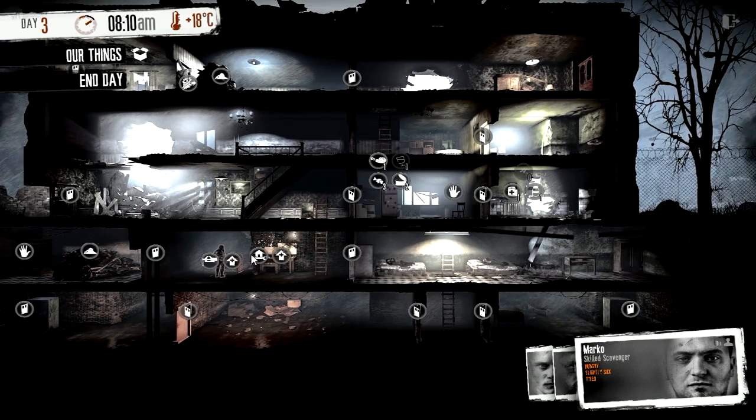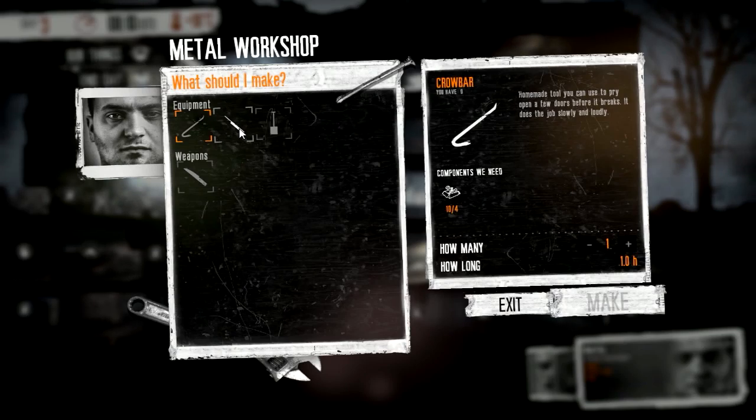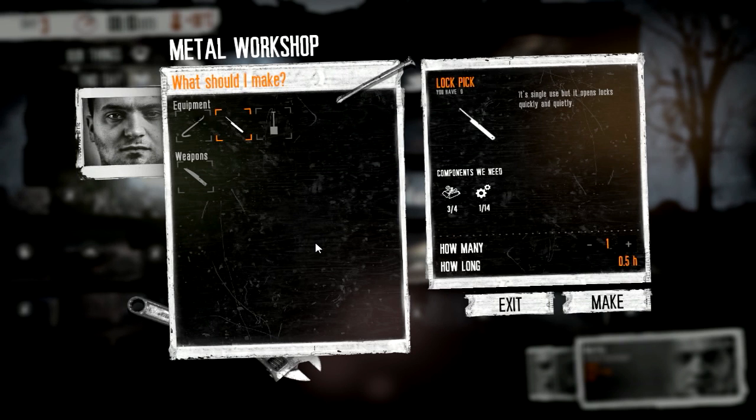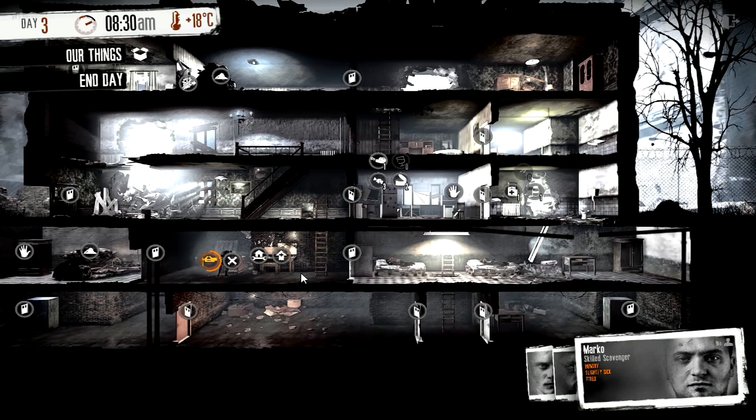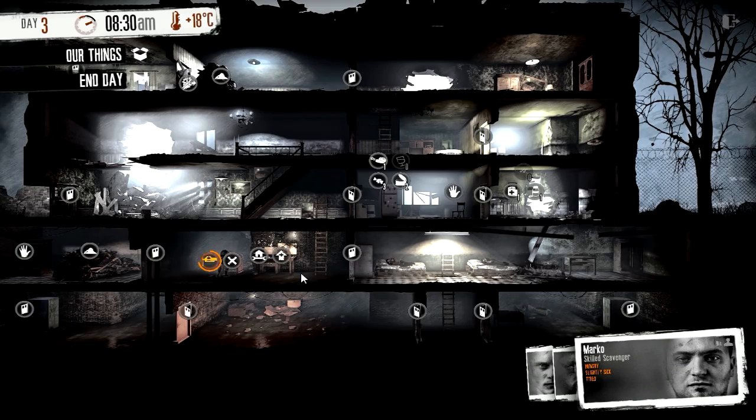Very good. Anything else that we can make that's low cost? We need more components. I'll do a lockpick - I do have that one cabinet I can get into. I think I'll probably make the lockpicks as we do have 14 parts. I think that's a good play. It all depends on what we get out of that basement cabinet at the abandoned cottage. We'll see if this was a smart play or not.